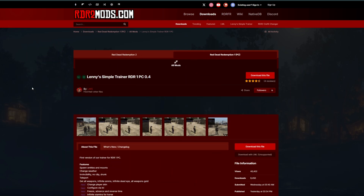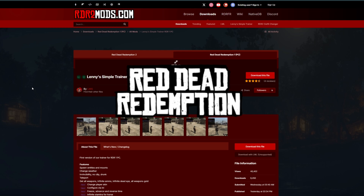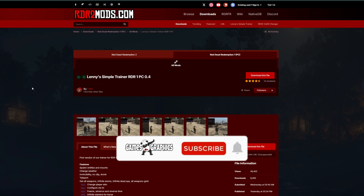It's Gabe's Graphics and we are back in the building with a Red Dead Redemption trainer tutorial. This is for Red Dead Redemption 1, the first one, and this trainer is Lenny's Simple Trainer, created by Lenny — shoutout to the creator.